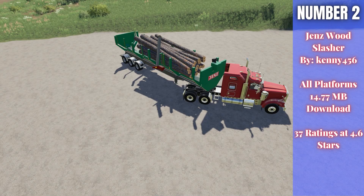Number two: the Jenz Wood Slasher by Kenny456, available for all platforms at 14.77 megabytes. It had 37 ratings averaging 4.6 stars. This will cut logs on the trailer and you can adjust the cut length between two to eight meters — something new we haven't had before. It is a bit pricey at 160,000 to buy, but it does have a trailer hitch option so you can link other equipment behind it for added versatility.